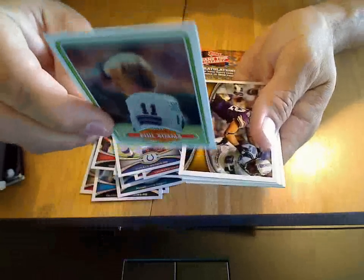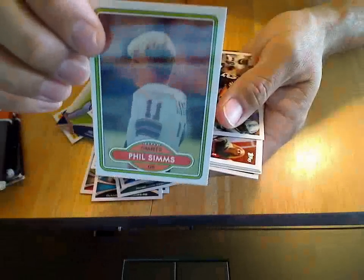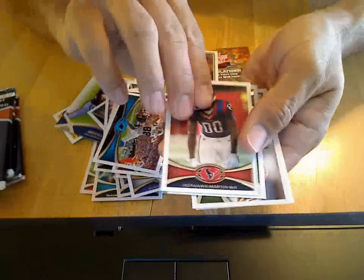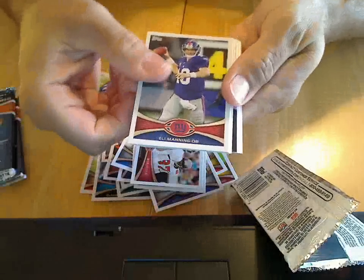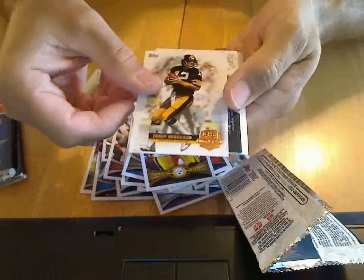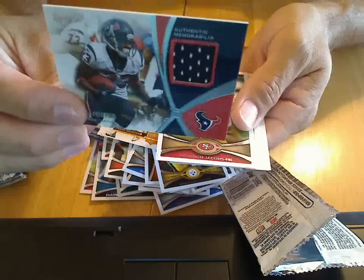Here's a Phil Simms reprint. Eli. Terry Bradshaw insert card. Next, here's a hit card — it's a jersey, Arian Foster.